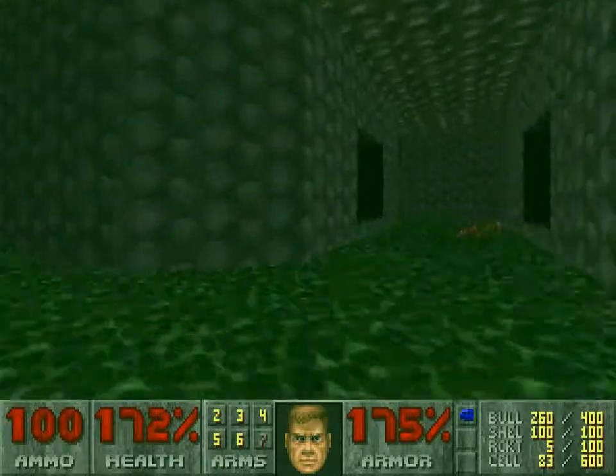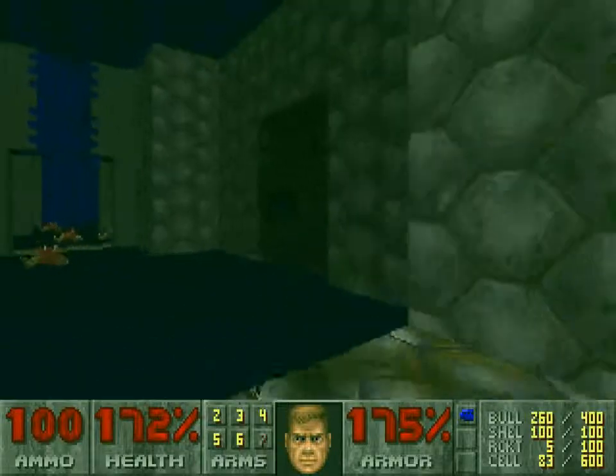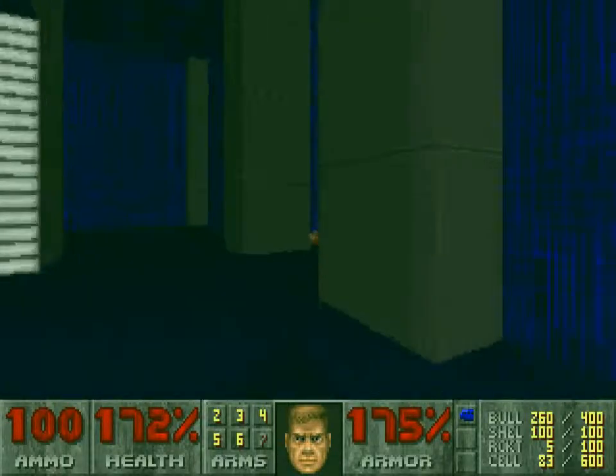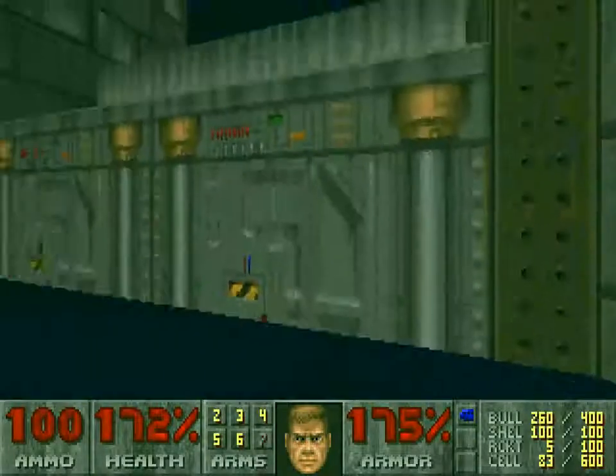I think you might have to fall down a certain way. You can see it's there on the map, but it's one thing I never really figured out. I think it does stump a lot of people, because you just find it and it's just open suddenly.